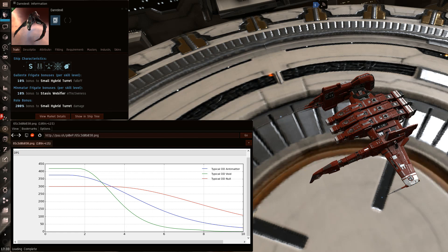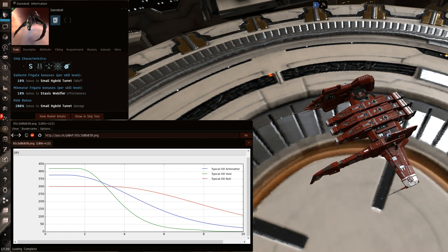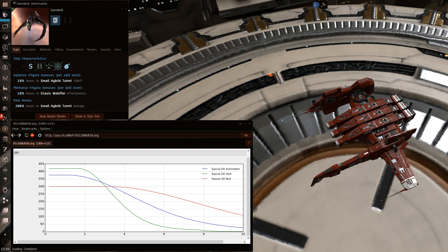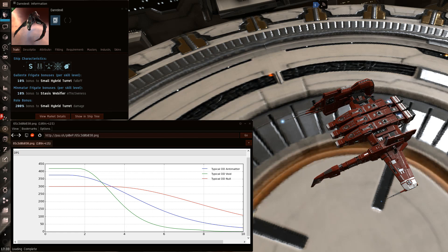If you're going to choose to engage a Daredevil, there are a few tips you can use to see if it's possible or not. I would always look at a Daredevil and identify its guns before fighting. Never, ever engage a rail Daredevil — it's not possible. Even if it's a nano kite fit that you catch at zero kilometers, thanks to the web bonus it's going to track you perfectly and it just has too much DPS and stats for you to be able to kill it.